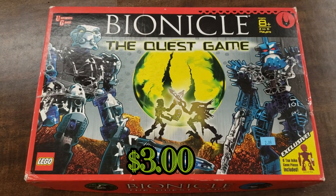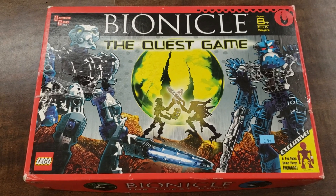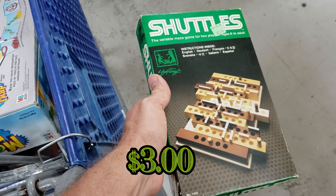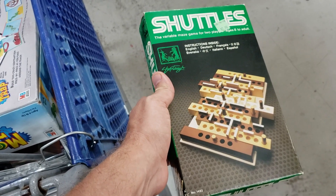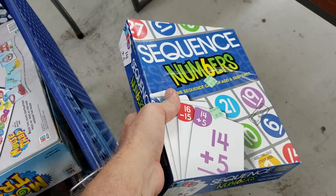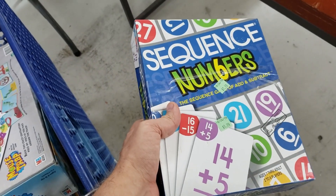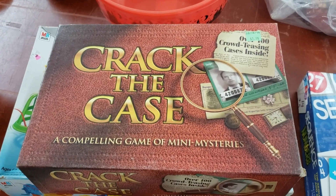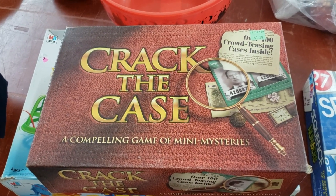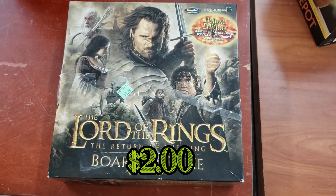Here is Bionicle the Quest game - I probably would have gotten this but again it's missing parts, a lot of these games are, so I'm gonna leave it behind. Here's a game called Shuttles - my wife found this, I think I can probably get about 15 or 20 dollars for this, so I'll go ahead and pick it up. Here's a game called Sequence Numbers - I just found a deluxe Sequence the other day, don't really need this, I'll leave it. Here's a game called Crack the Case - another game we have a copy of, you can get probably about 20 dollars for this, so I'll go ahead and pick this one up too.